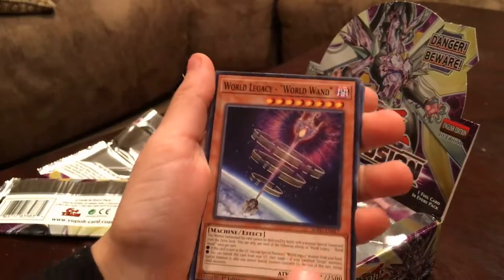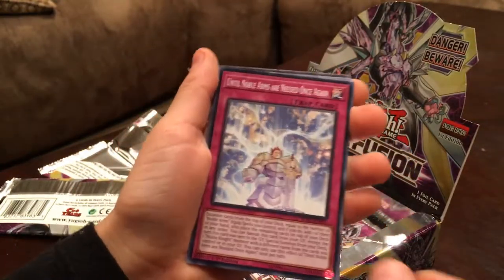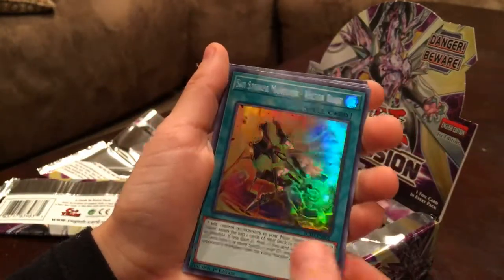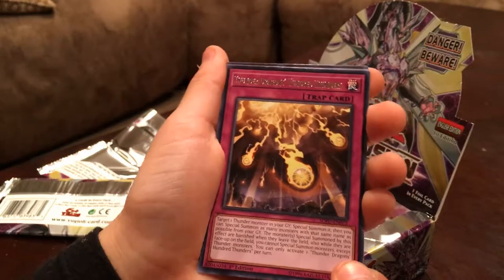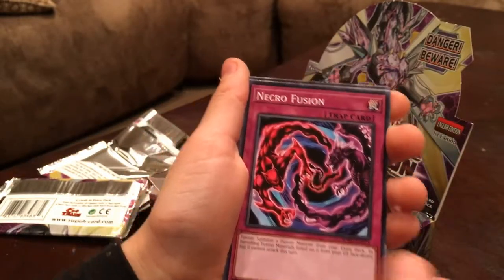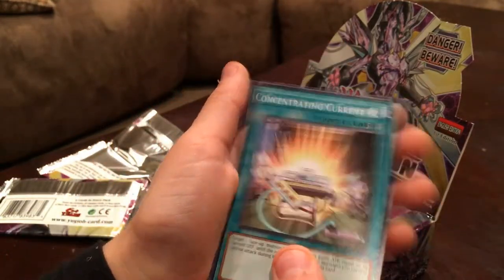Pack fourteen: World Legacy World Wand, Predaplant, World Dino Wrestling, Until Noble Arms Are Needed Once Again, Sky Striker Maneuver — Vector Blast, Thunder Dragon Hundred Thunders, Necro Fusion, Dino Wrestler Sinosaurus, Concentrating Current.